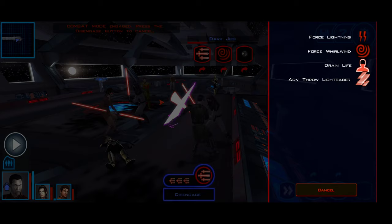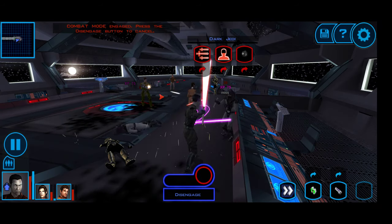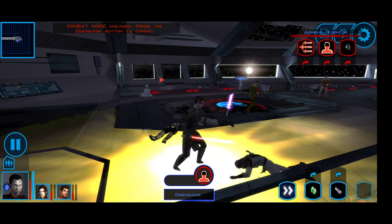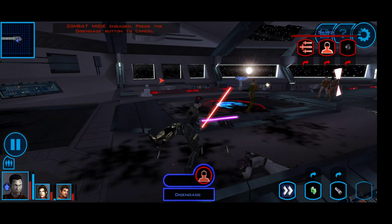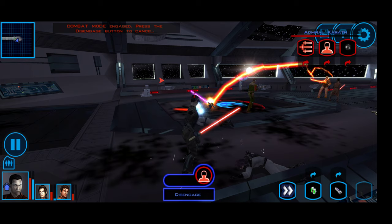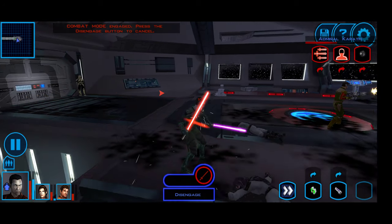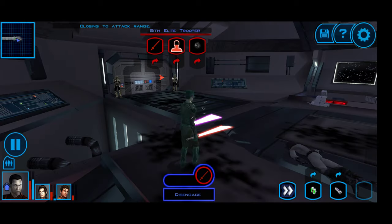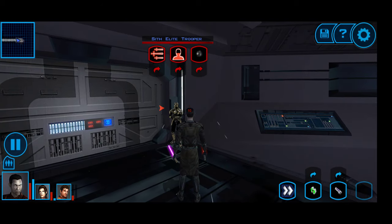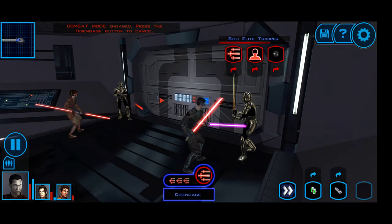Now that I've got my health back, taking out the Jedi is probably the most important thing, and then everybody else is secondary. It looks like I could use some shields. Let's take care of these Sith Troopers — that should be pretty easy.